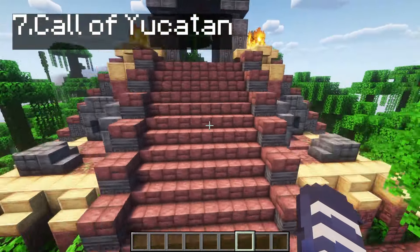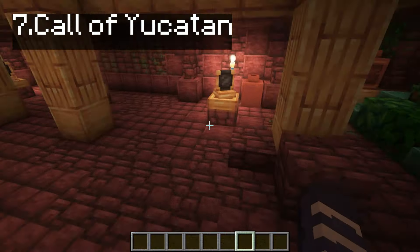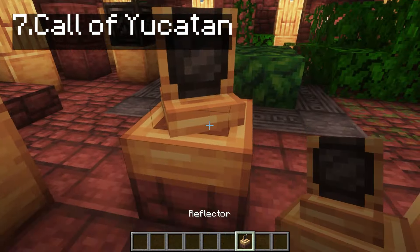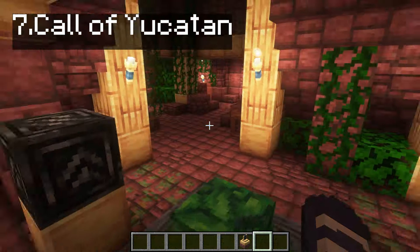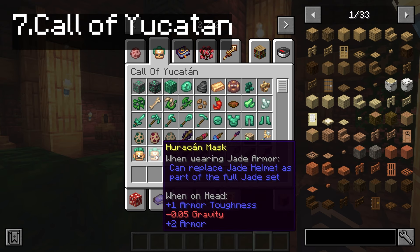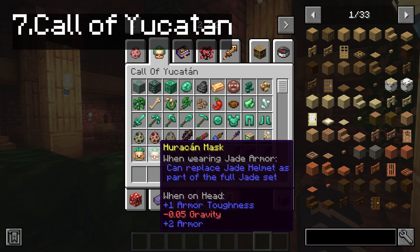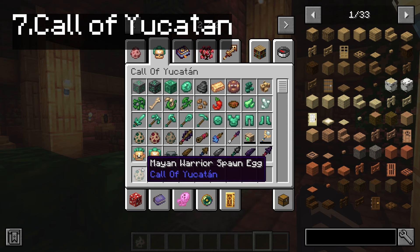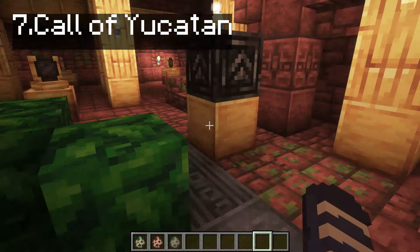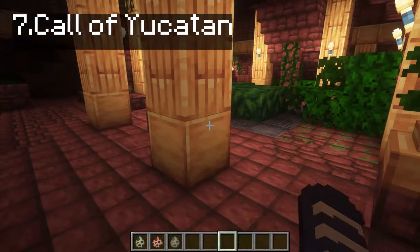It adds such great things and I love the jungle aspect of it, but it adds a lot of traps and you gotta be careful when you're exploring these, especially in survival. Oh my god, what are these? Reflector. Do you need to reflect something like a light? We've got some masks that can replace different helmets. They can be used as armor as well. Let me spawn these Mayan warriors. I'm guessing these are the ones that spawn to defend this temple.